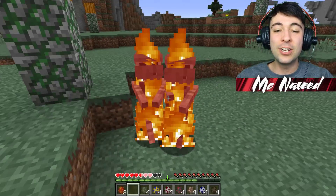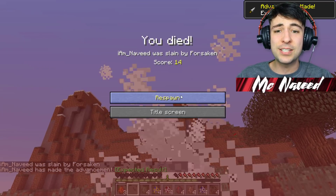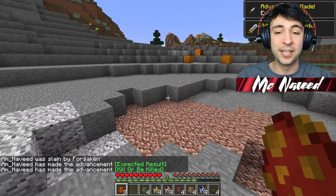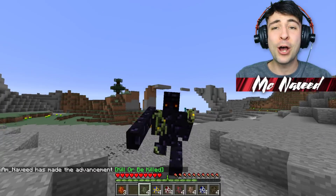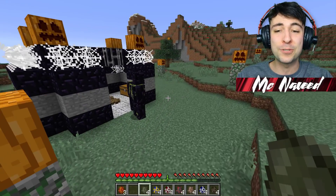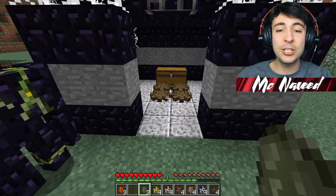Sadly, being a golem doesn't make us any stronger — our hits seem to be about the same level. Definitely destroying these guys as a golem is a lot harder than you think; getting the right aim is really hard. Let's spawn the next one, which is an actual mummy. I hope it's actually a mummy covered in loads of toilet paper. There's the mummy — I knew it would work. That is actually awesome.